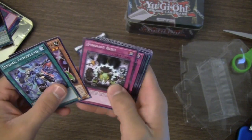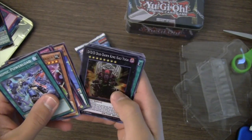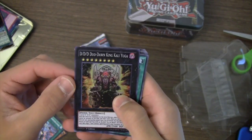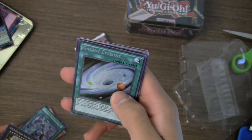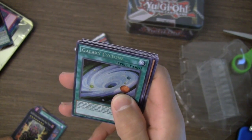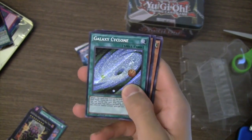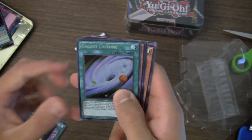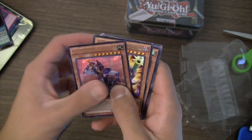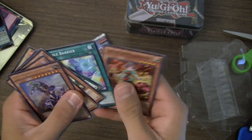Dynamic Power Load, Performapal Tricky, Tiny Miss Rush, Forbidden Apocrypha, Performapal Pinch Helper, Trump Girl, DDD Duo King Kali Yuga super rare — some DDD support. And Galaxy Cyclone for our secret rare. I was hoping for Painful Decision, but this is a card I've used on online simulators so it might get some use. Buster Blader the Destruction Swordmaster, Barrel Dragon, some commons.